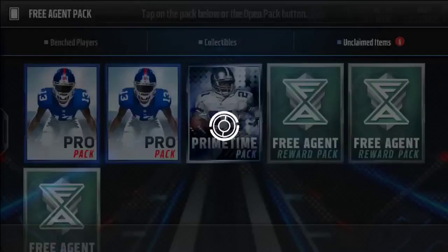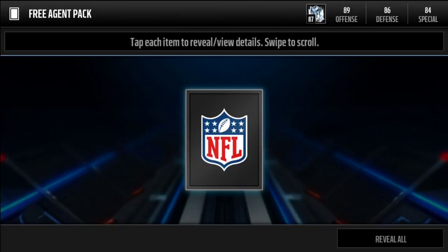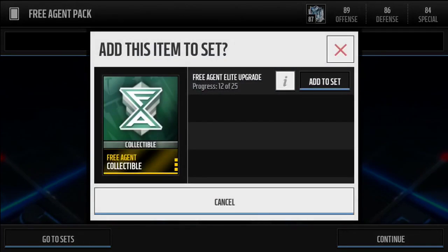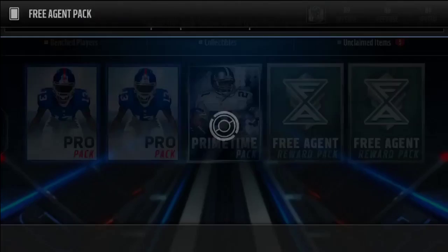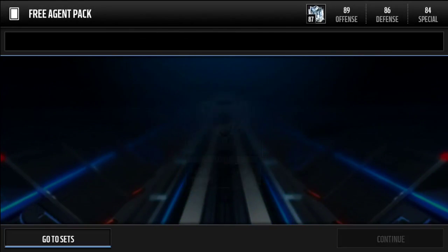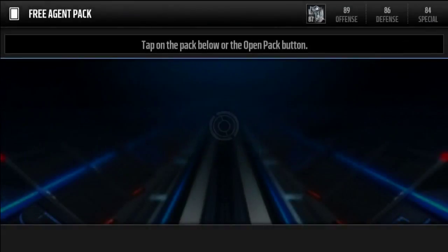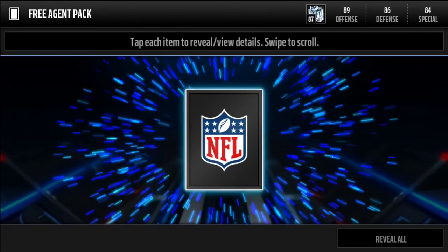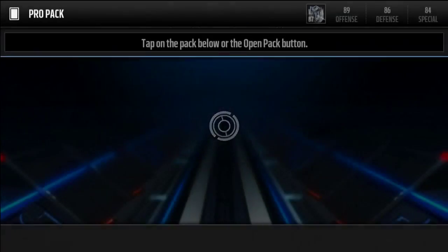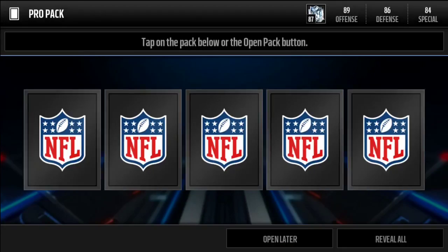First free agent reward pack gives a bronze trophy. Second gives 200 coins. Third gives a free agent collectible — put that in the set. Fourth gives a silver trophy.